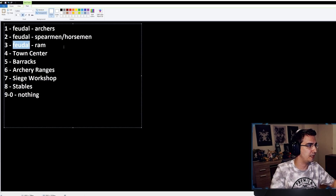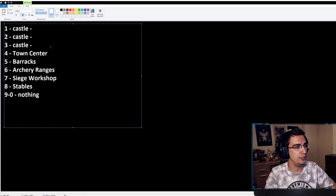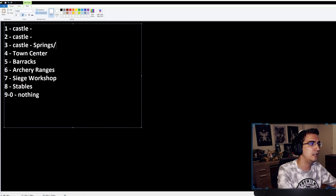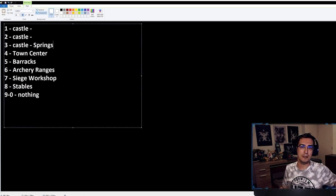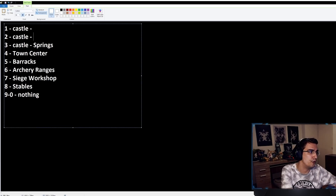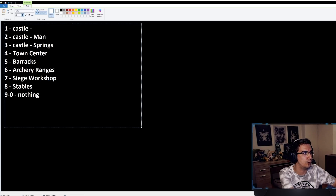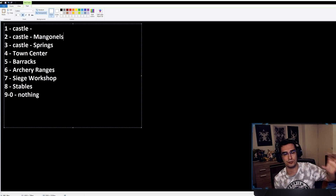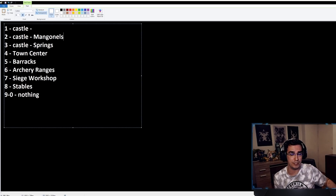In Castle and Imperial age, the hotkey setup changes. Springalds go on three so I can micro them and snipe enemy siege. Mangonels go on two — it's extremely important to have mangonels on a separate hotkey so you can quickly select them when you see a clump of enemy units and pick off their army without having siege slow down your main force.